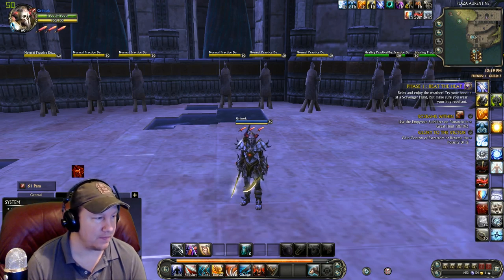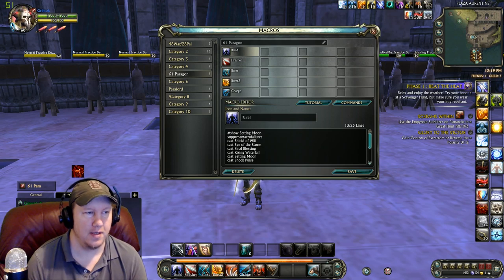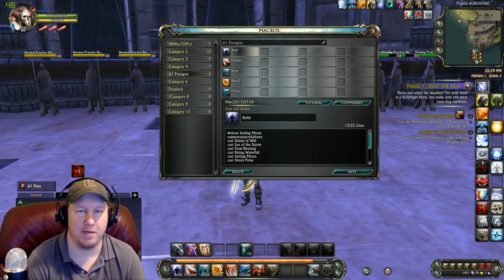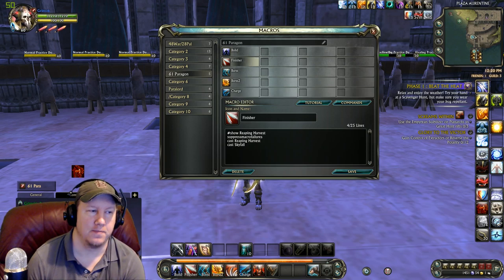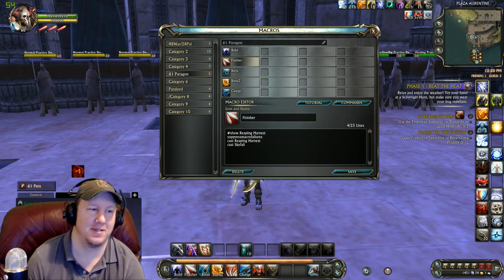Let's get into the macros themselves. 61 Paragon here — here is the build macro. It casts Shield of Will and stuff like that, so it always applies a shield to you at all times. If you look at this video, I have a couple of the Planar Attunement buffs in my macros, which I won't put in the description below because a lot of you guys don't have those particular Planar Attunement abilities — just throw them in as you like. This is your Builder macro, and here is your Finisher macro. We do have a Ranged Finisher here with Skyfall because we went into the Tempest build. Tempest does require you to have the Storm Legion souls, so if you do not have them, you won't have Tempest and you may not be able to run this build.